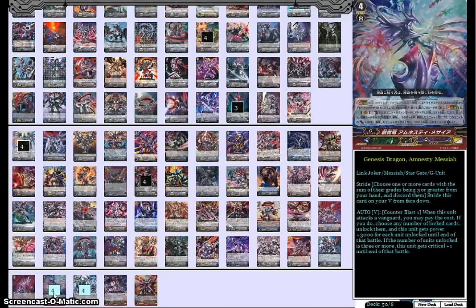So even if you unlock just three cards, you're looking at a Vanguard sitting at 35k crit 2 base. And if you give it a booster, it's going to be swinging for at least 42k. This thing is going to force out a perfect guard very early from your opponent because it's so threatening, and it combos so well with everything else in this deck. We really couldn't have asked for a better boss G unit than Amnesty Messiah.